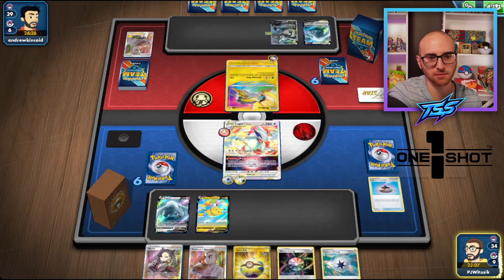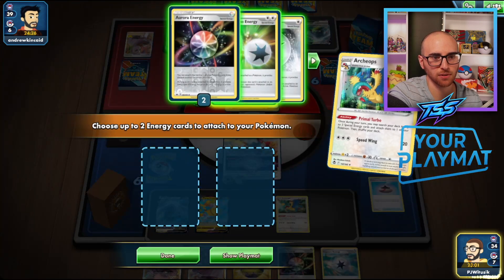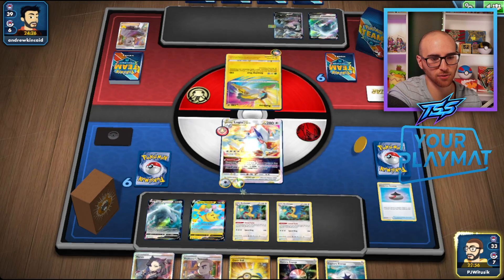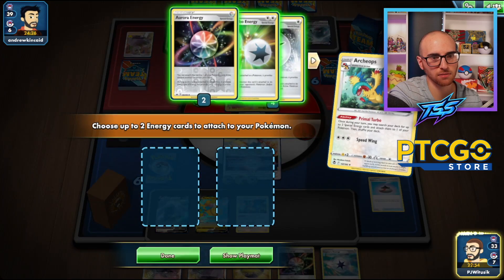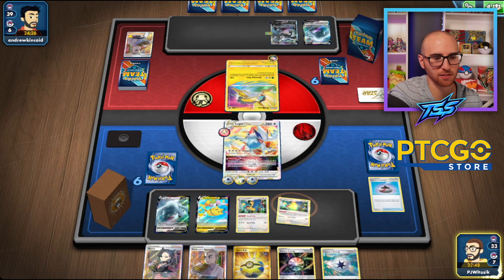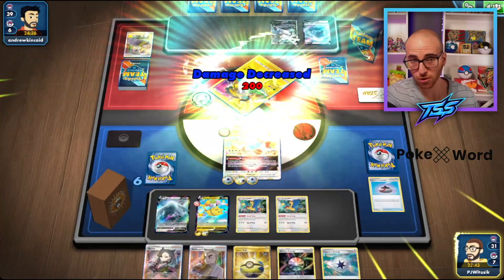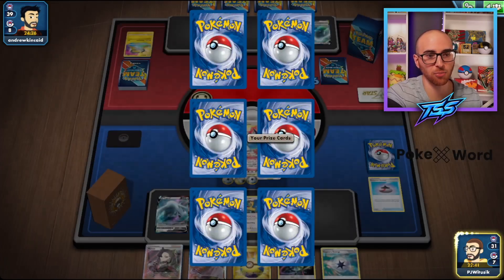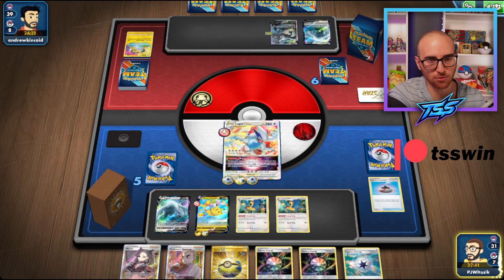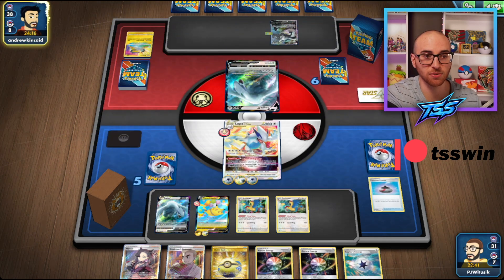We can load up with one Capture Energy on top — that's enough to knock out the Raikou — and start to set up our Flying Pikachu V for a potential VMAX afterwards. We'll go ahead and hit Tempest Dive. The deck works really well; I haven't had any opening hands that are just garbage yet. We do have Marnie in hand to disrupt them a little if they pop off this turn.